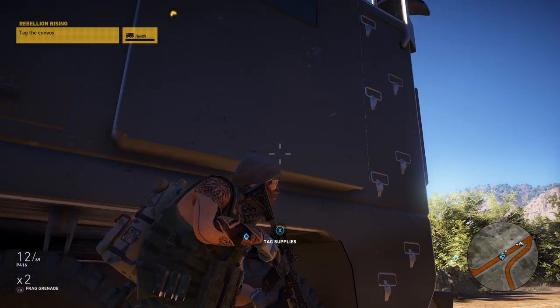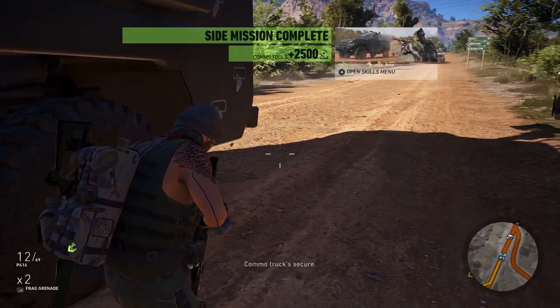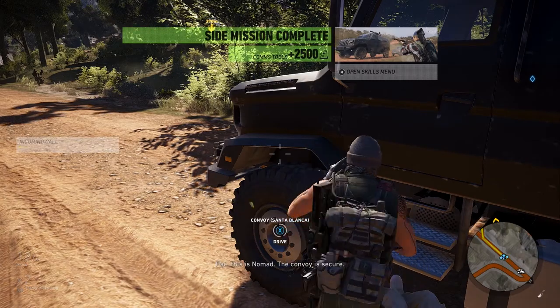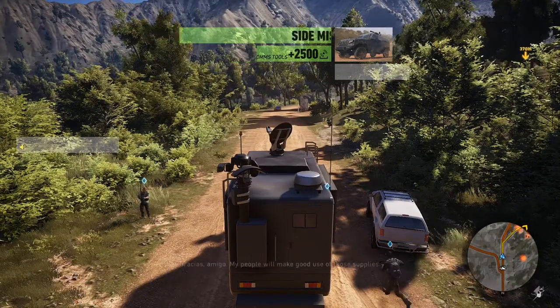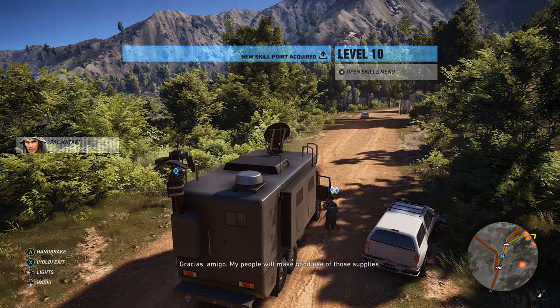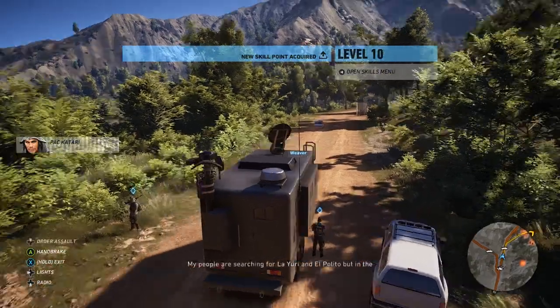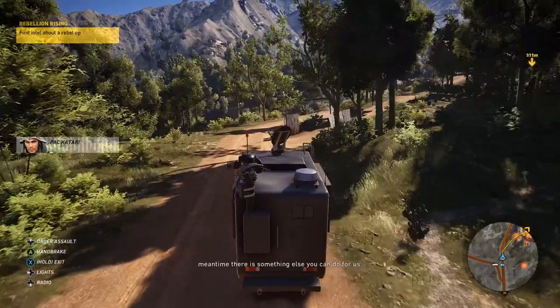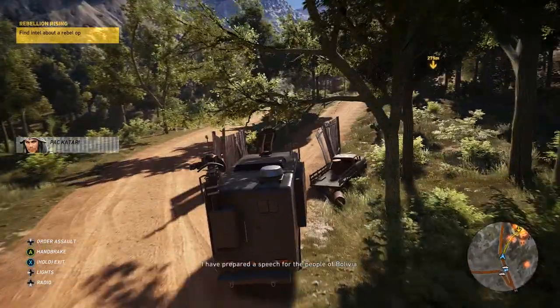Tag the combo truck — secure. We'll send the location of the radio gear to the rebels. This is Nomad, the convoy is secure. New skill point, squad level 10.